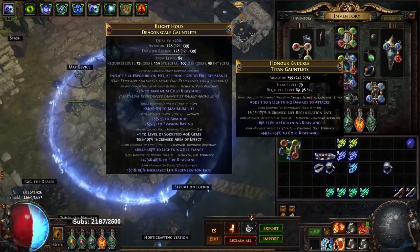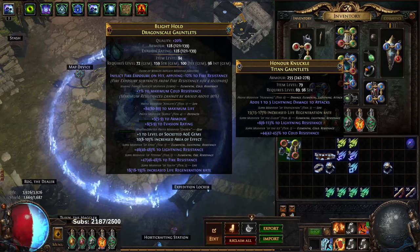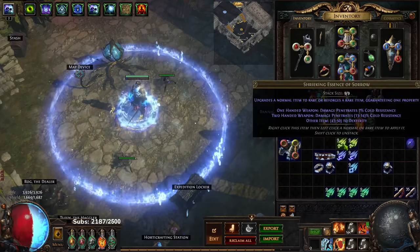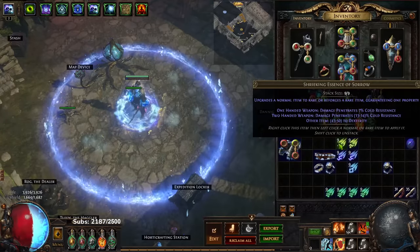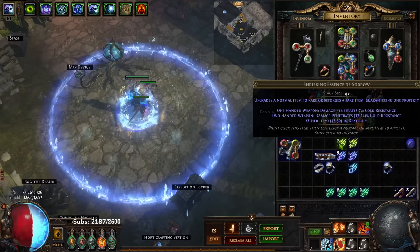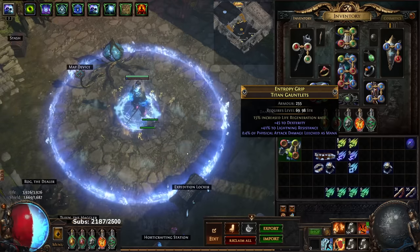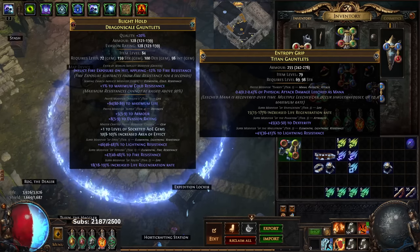These gloves have increased life regen as a suffix. Say for example you have no dexterity on your character - you have dex nodes allocated but you're point-starved. Well, let's look at shrieking essence of sorrow: it rolls 43 to 50 dex on other items. The two previous categories are one-handed and two-handed, but on 'other item' when I roll this I am guarantee locking in two stats - I'm locking in dex and the fractured mod. And look at that, it even rolled lightning res.